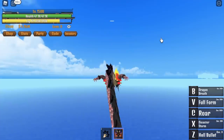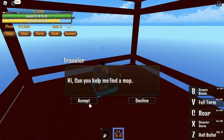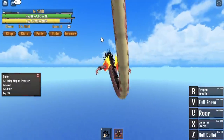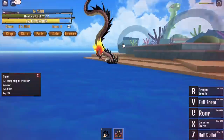So first off, to start the quest to reach 2nd Sea, we need to go to the War Island and get the quest from the Traveler. And after that, we are going to go to the final island of this map, which is the Fishland. Don't forget to save because you might die.